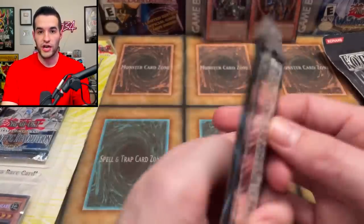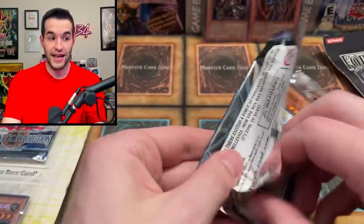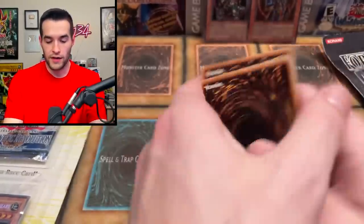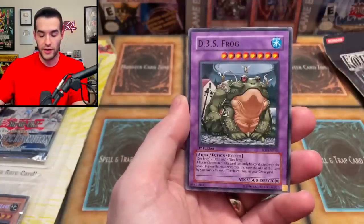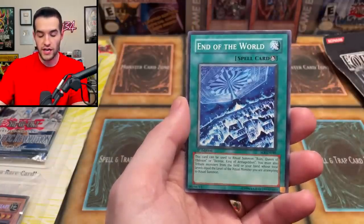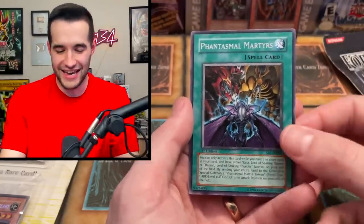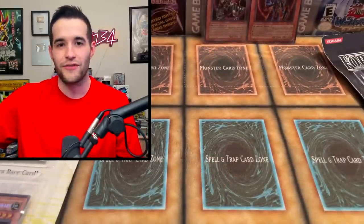Jackson is going in for his other Shadow of Infinity pack. One day we're going to pull sacred beast — is today the day? We have Malice Doll, Photon Generator Unit, Death Frog, Ancient Gear Factory, Chain Thrasher, Sam, Sarah, Goki Pawn, End of the World, and Phantasmal Martyrs again — the same rare. You hate to see that, it's just a slap in the face.